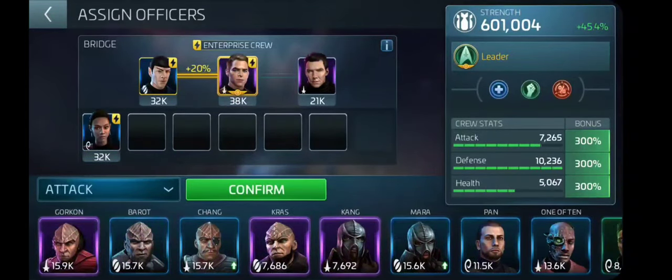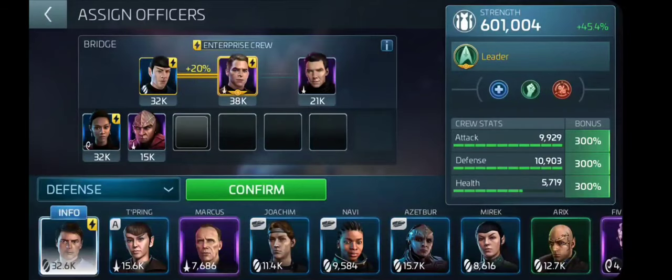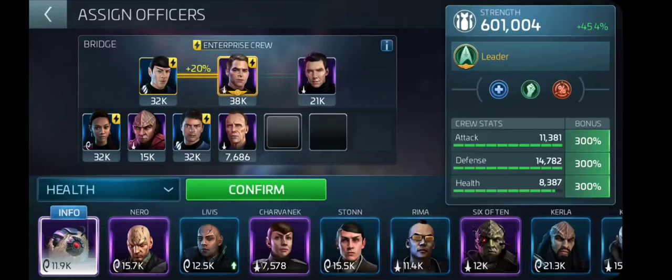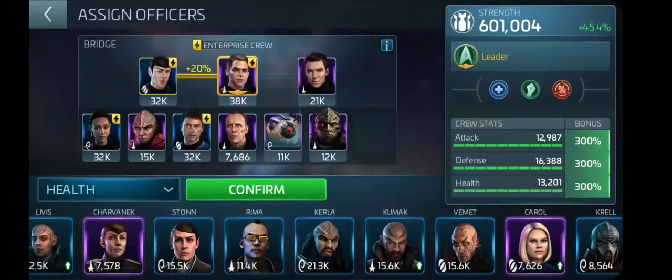As you see, I set it to attack. I'm going to give her Uhura and Gorkon. Let's go ahead and go to Defense — Bones and Marcus, since Tupring is taken. These people are already set up with away missions right now so I'm going to leave them alone. Let's go on to Health — of course we have the lovely little Tribble. We have 11, 15, and 11. I think 6 of 10 would probably do really good there — that's pretty good numbers right there: 12, 16, 13.